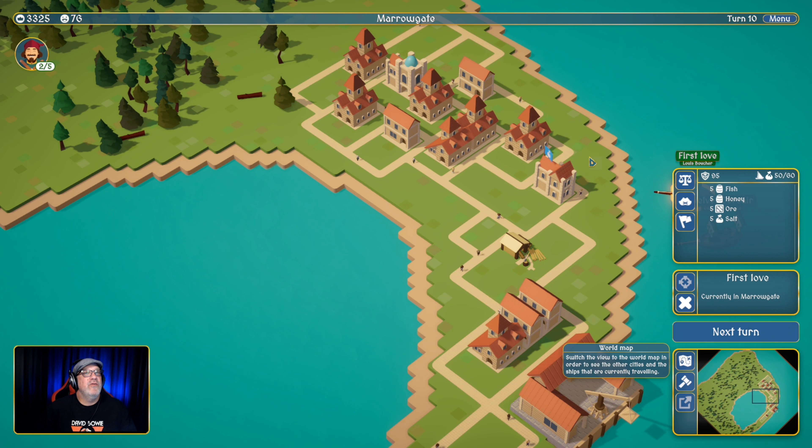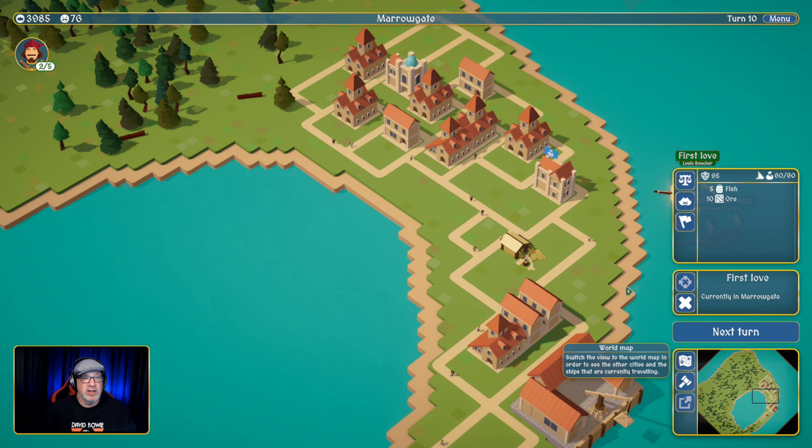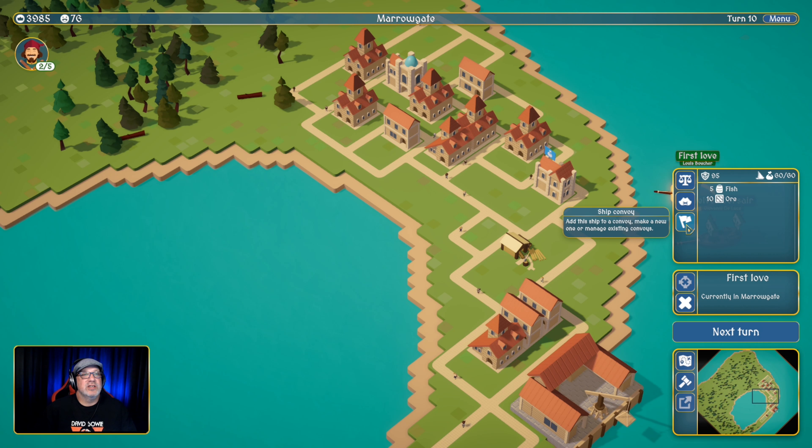Let's go in and hopefully make some sales here. There's not much good here, but salt looks pretty good. I went to sell it but accidentally bought more instead — I keep doing that. Let's sell some ore at 32, and another at 38 — that's a whole lot better. There's a ship convoy feature here as well. Some features are marked as not yet available.